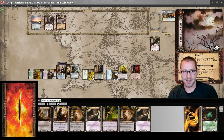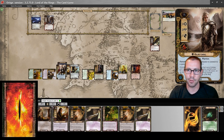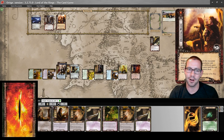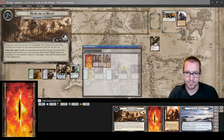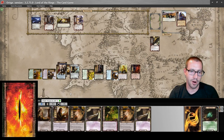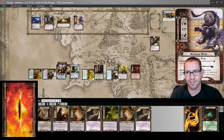Sudden Darkness flips it to nighttime, so my willpower goes way down — down by three, and I can't make any progress. Unfortunately flip to nighttime also raises my threat and reveals an encounter card. Doom two — find a side quest. Make Camp, close and shuffle, which surges to a Northern Warg. My ten willpower is now up against seven in the staging area. I still can't make progress because it's nighttime and I can't heal any characters.